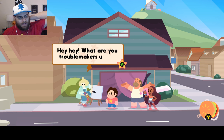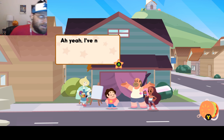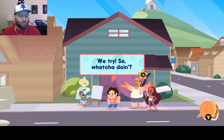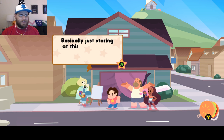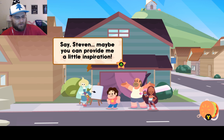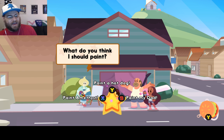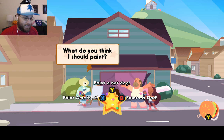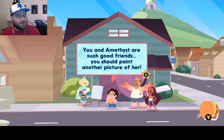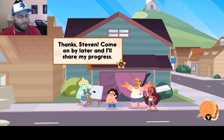Vidalia! Hey, what are you troublemakers up to? Oh, you know, saving the world from crazy light monsters. Oh yeah, I've noticed those around today. Cool, that's good of you guys. We try. So whatcha doing? Basically just staring at this dumb empty canvas — I've totally got artist's block. Say, Steven, maybe you can provide me with a little inspiration? What do you think I should paint? My dad, a hot dog, or Amethyst? Fairly obvious answer: Amethyst. You and Amethyst are such good friends — you should paint another picture of her. Perfect — that just so happens to be my favorite subject. Thanks, Steven — come by later and I'll share my progress.